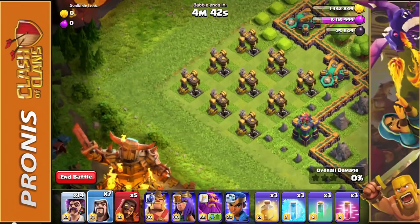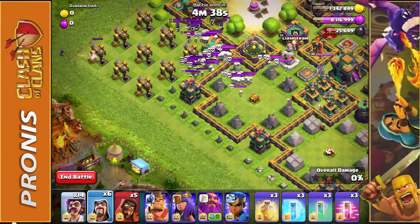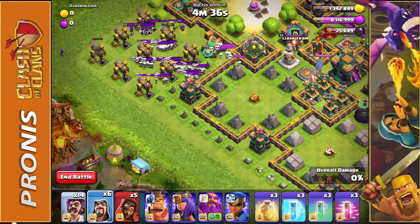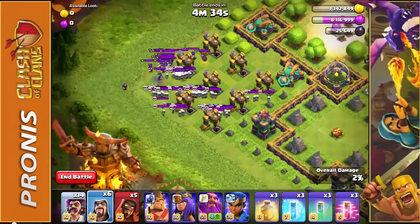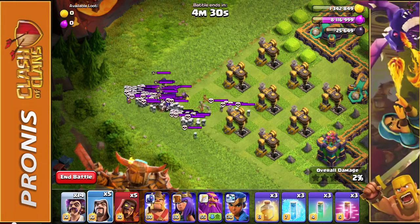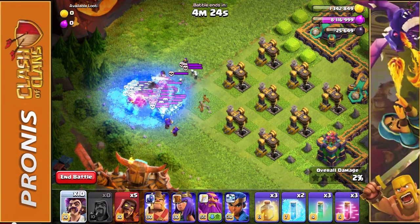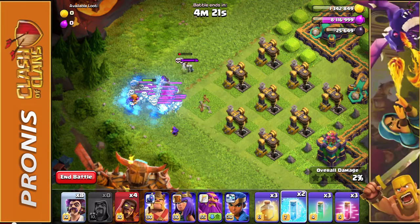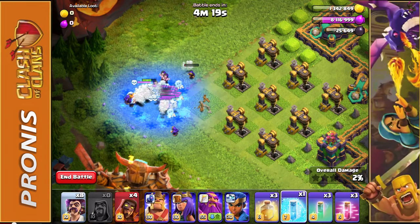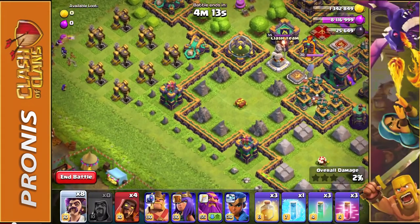You then want to move to the left side of the map, placing down just a regular wizard. That's going to hopefully drag all of those troops — the skeletons and wizards from the clan castle — into that corner. You might have to use a couple of wizards because they will get taken up pretty quickly. You can then use a freeze spell to freeze all those troops, surround them with a couple of wizards and party wizards along with one charged wizard, and that should hopefully take them all out. You don't want to deal with these troops later on as they will damage your heroes quite a bit and distract them from the main defenses.